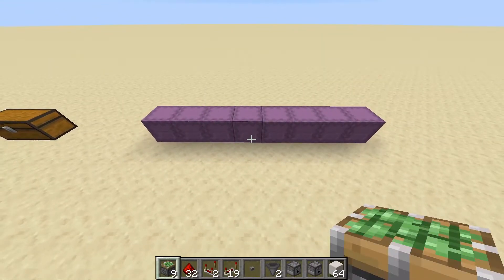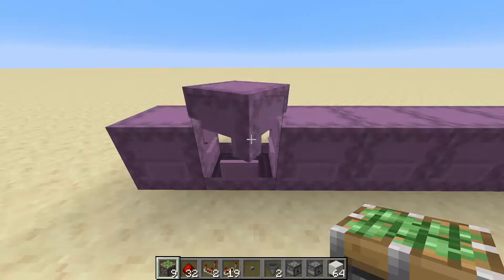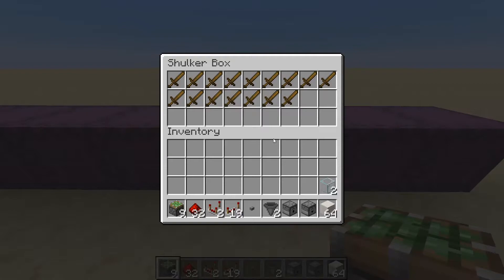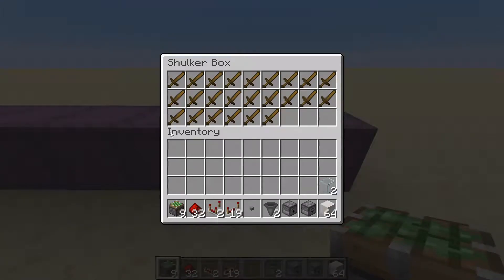The first thing you're going to want to do is get your shulker boxes ready. In one shulker box you're going to want one wooden sword, in the next one four wooden swords, in the next one eight wooden swords, in this one 12 wooden swords, then 16 wooden swords in the next one, 20 wooden swords in this one, 24 in this one, and 27 in this one.